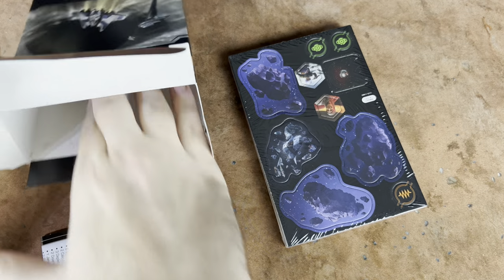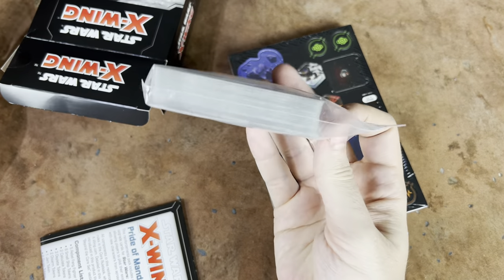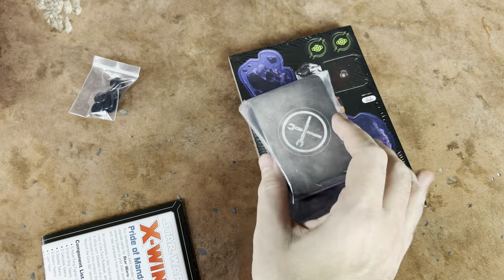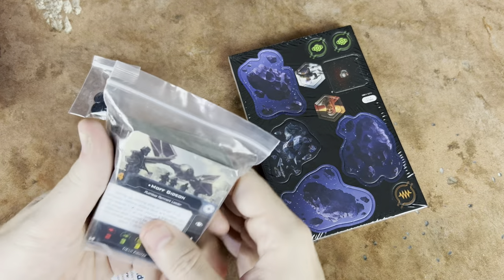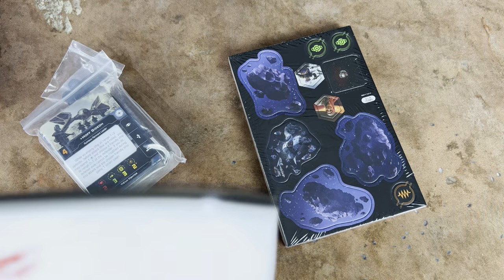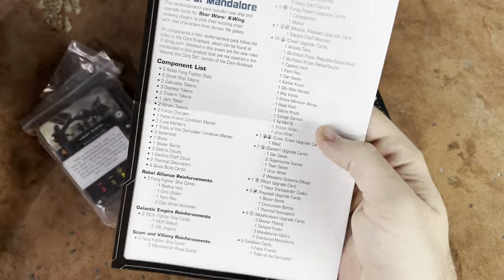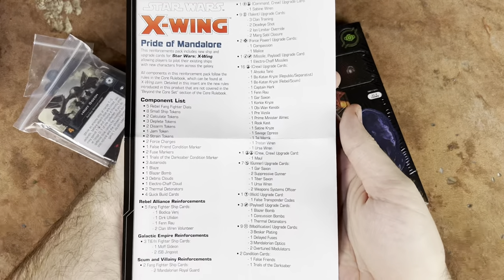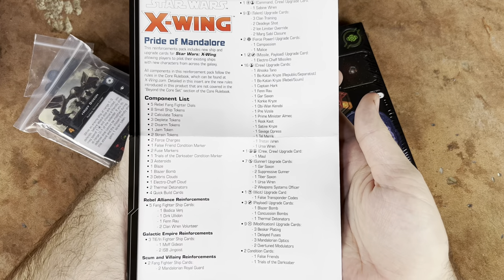This is actually it for all the cards, so it's not that much — well, it is a lot of cards, that's for sure, and I'm pretty sure it's all new stuff, which is really cool. Look at Moff Gideon right there — we're going to look at every single card in here. We have our Pride of Mandalore component list, so if you wanted to see everything in here, I think there's all of it right there — you can probably pause.